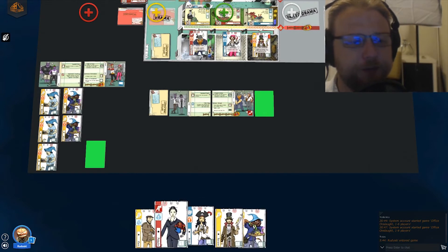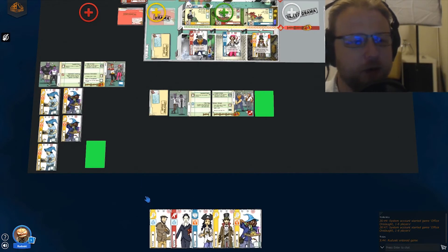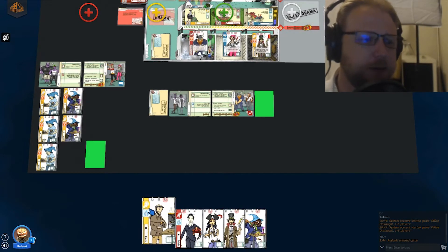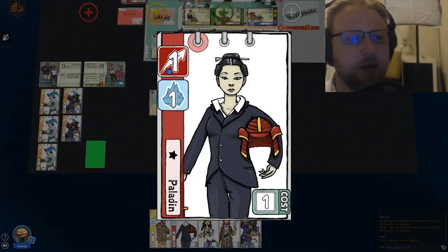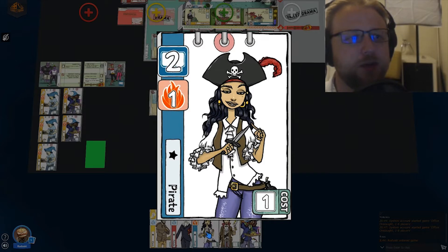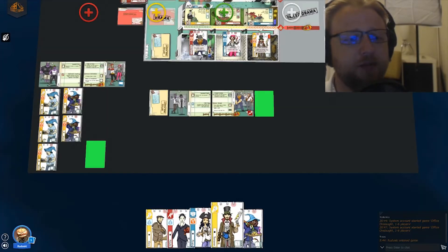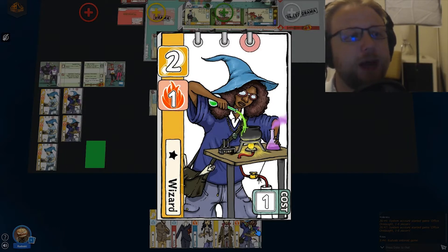With our starting hand down here, these cards represent the amount of work that we can produce. Our cleric produces one yellow, one ice; our paladin produces one red, one ice; and you can see two blue and one fire. As we go you can see those values. What we're looking to do is combine the work in order to overcome the cost associated with cards on the board.